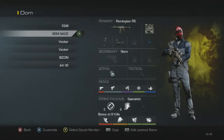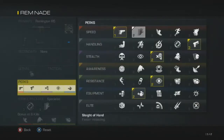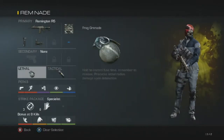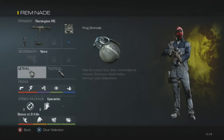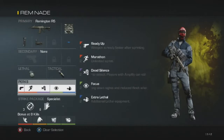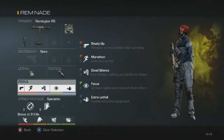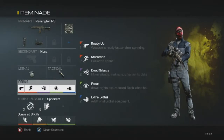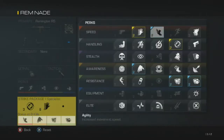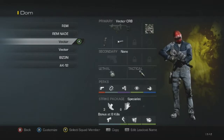My second Remington class is basically the same setup with perks varied slightly. This one is for when they're attacking B right away and I need to rush. I have two grenades here — this is for when the enemy team attacks B a lot. I have the extra lethal so I have two grenades plus a tactical. With Marathon, when I die I can just keep running toward B and keep throwing those grenades constantly to make it harder for them to get the flag. Again Dead Silence and Focus, and the Specialist is more or less the same, just switched around a little with Scavenger.